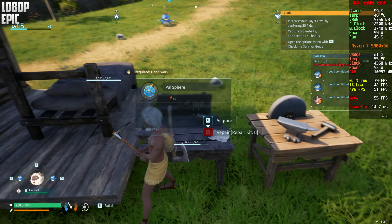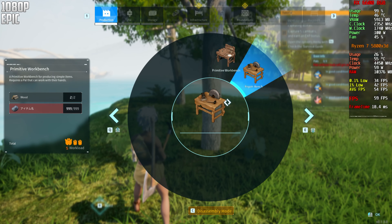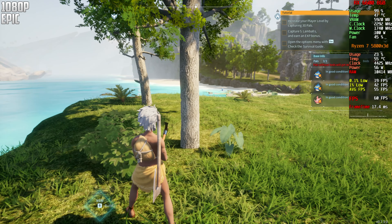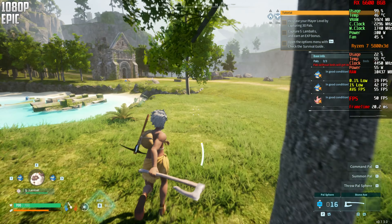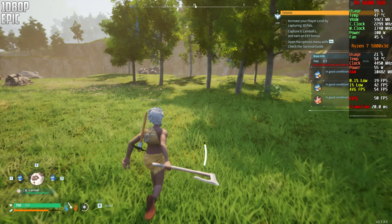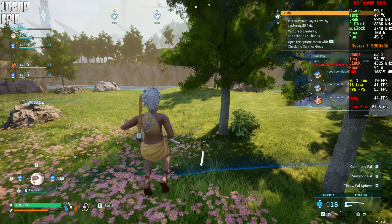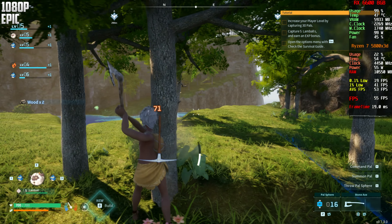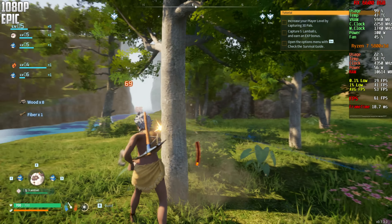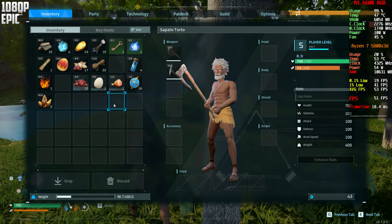I have three guys working now. One made me 12 Pal spheres, although I need to make more Pal beds. For more Pal beds I need a bunch of wood — not too much I think. I'll get the ones outside because my Pals can harvest the others. I need 20 wood — I have 10 right now.